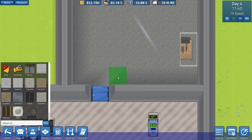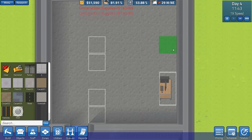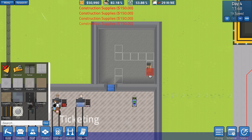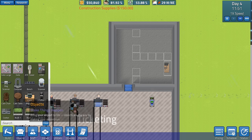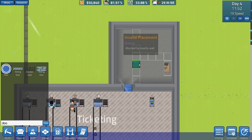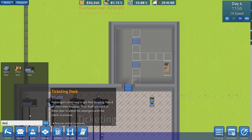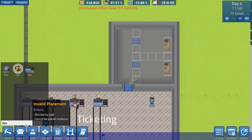Let's do the wall, and then door. What do you reckon — two offices? One, two, three, four, five, six, seven units wide, one, two, three for each office. That looks okay to me. Let's grab some doors — we'll have a door there and a door there. We'll stick that one up against there and do the opposite of what that one is.